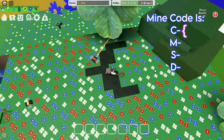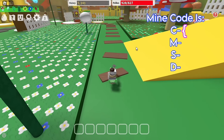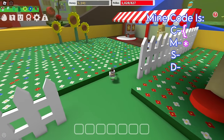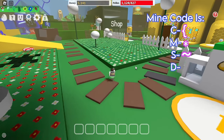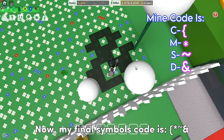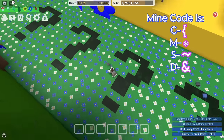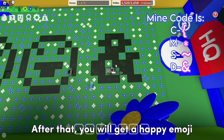I got the symbol from the Clover Field. For the Mushroom Field we got another symbol, and for the Sunflower Field the symbol we got is shown. Now let's go to Dandelion Field. For the Dandelion Field the symbol I got is shown, and now my final symbols code is complete. These symbols are different for everyone. Now go to this area and put the symbols you got in order. After that you will get a happy emoji once you do it correctly.